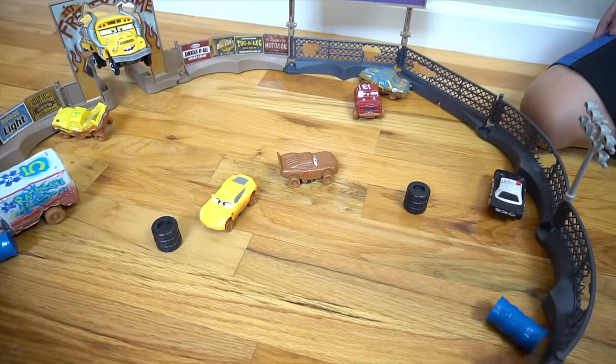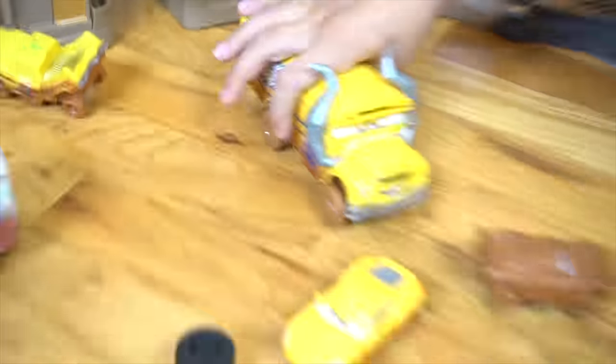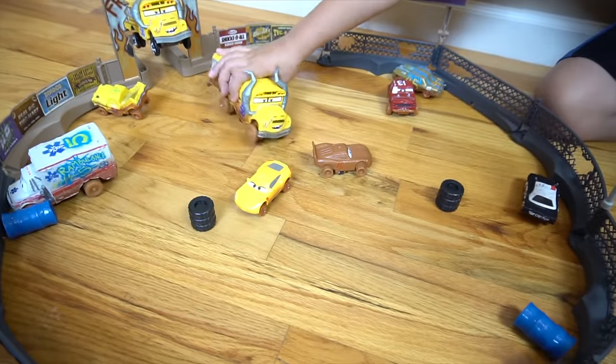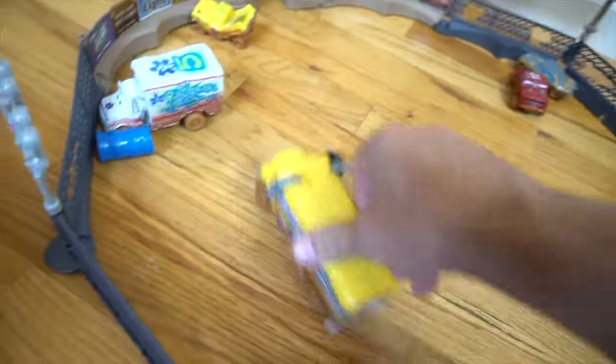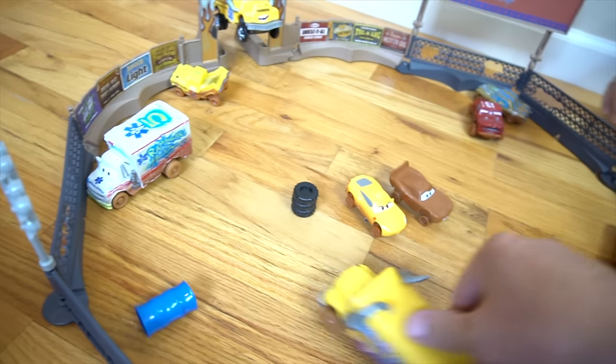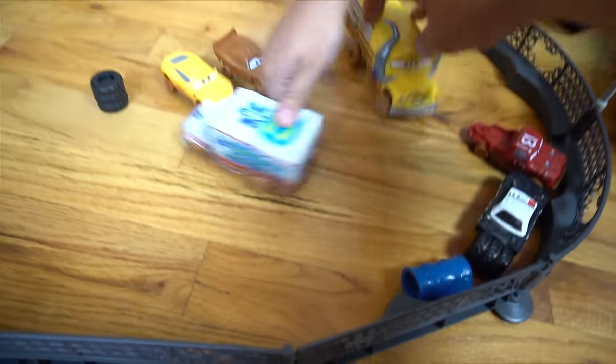And then all of a sudden here comes Miss Fritter! It's Fritter Time! Oh no, there's a Miss Fritter right there. There's an extra one that cruises around. She's going around the crazy eight, knocking people over. It's Fritter Time! Boom boom boom boom. So this is how a demo derby works.